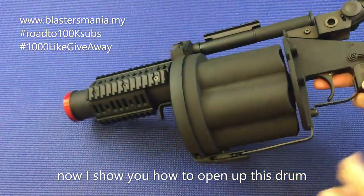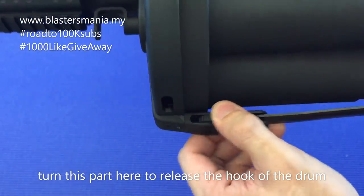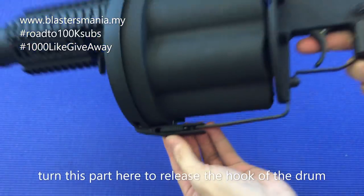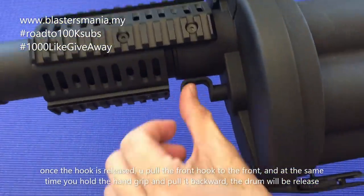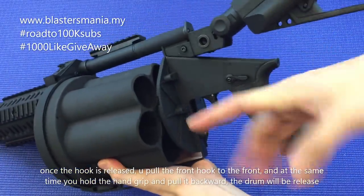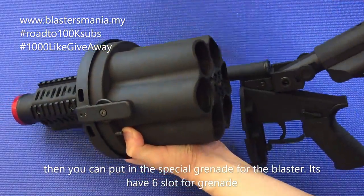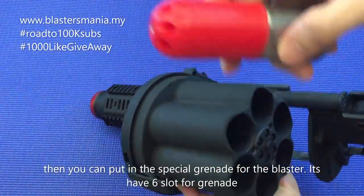Sekarang saya tunjukkan cara nak buka drum yang ni, nak masukkan granite kan. Di sini anda lihat — ini boleh pusing-pusing sikit lah. Anda pusingkan yang ni ke ni. Nampak tak, dia ada ni kan. Turunkan ke sini. Lepas tu cakup ni dah boleh dikeluarkan. Dia dah boleh dikeluarkan. Tetapi anda kena tarik ni ke bahagian depan lah, sambil tu anda tarik yang grip ni ke belakang. Artinya ini ke depan, ini ke belakang. So dia boleh keluarkan macam ni. Dan anda boleh lah masukkan granite cast untuk gel blaster.